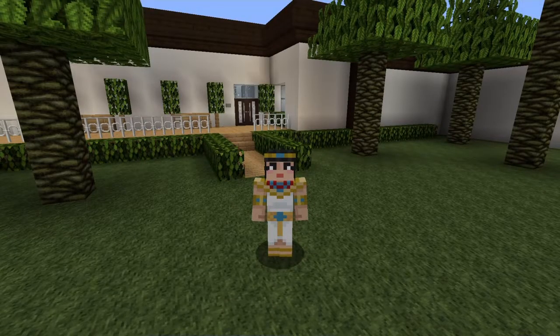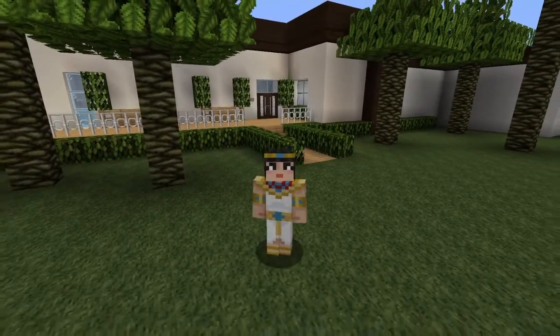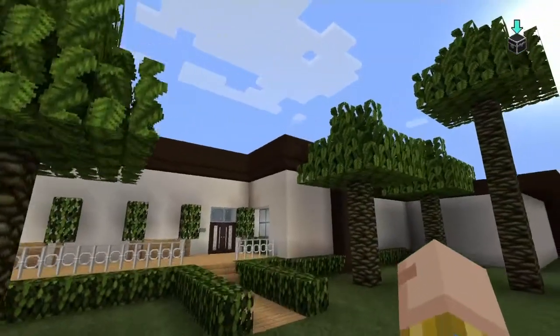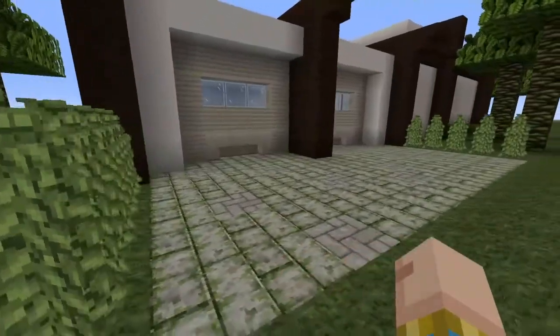Hello guys, welcome back. I know it's been a long time, but I decided to do something a little bit different. Behind me you can see a house that I just made. This took me probably two hours because I was using a blueprint. I might show it in the video. The trickiest part of making this house was probably the outer look of it — decoration-wise I nailed it, but exterior-wise, getting things done and how things should look on the outside was really hard.